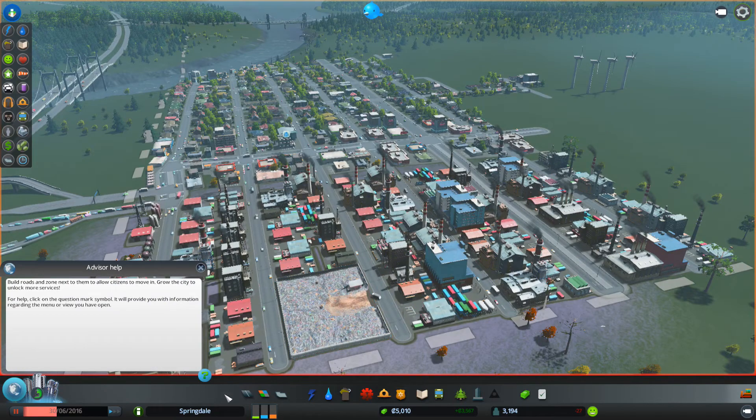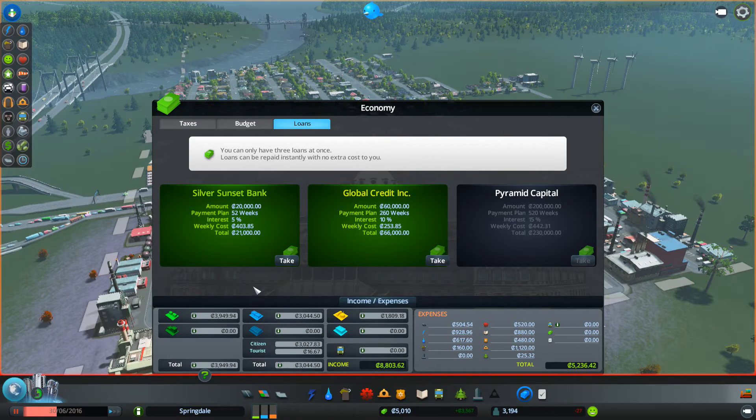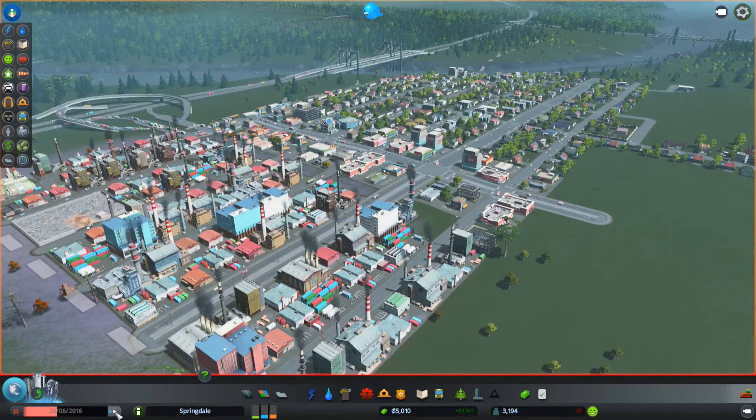Tax rate is fine. I don't want any loans - I'm doing just great. This budget panel is actually pretty easy to manage. I'm getting 4,000 from residential - mostly off level 2. Getting 3,000 off commercial, that's doing really well. Industry not doing so hot. Tourism not doing great either. That comes out to 8,800 total income. Spending 5,200, leaving a net gain of 3,500. That's really good. I do need to get the bus up - I think it'll pay for itself but it's very costly.